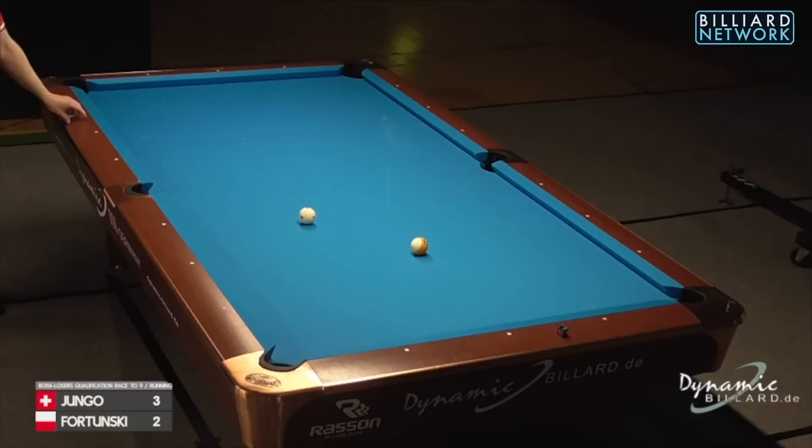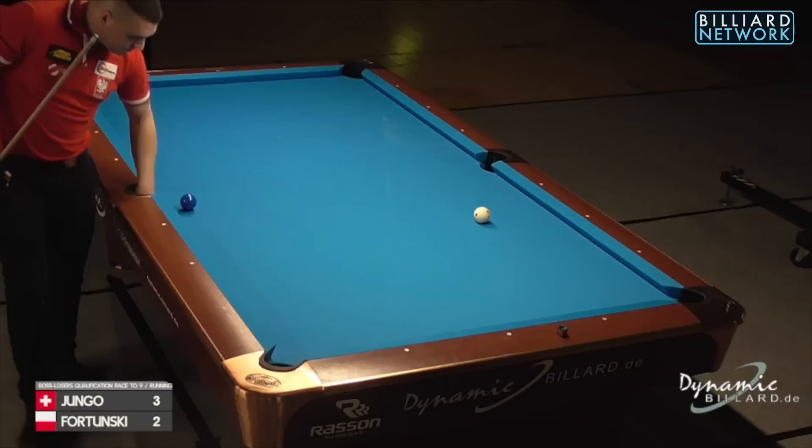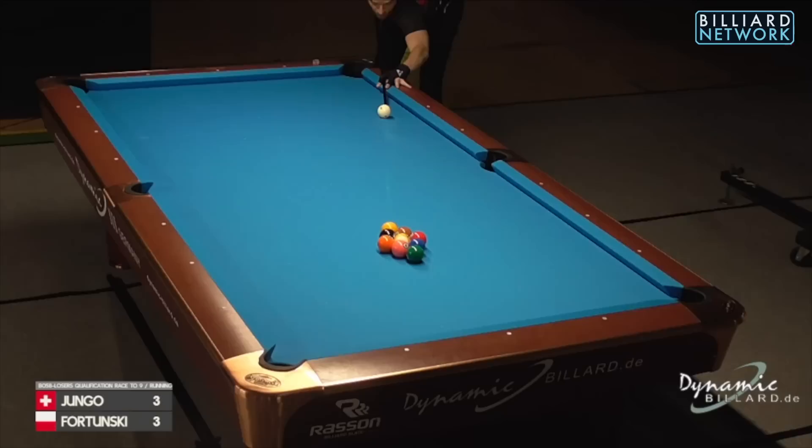In these last two racks, Misko playing fairly flawless pool and good shot making, getting back to his normal ways. Will be Dimitri to break — it is three all, race to nine, for a spot in the best 32 players of this Euro Tour in beautiful Sankt Johann im Pongau in Austria. Go there if you have a chance — it's beautiful.